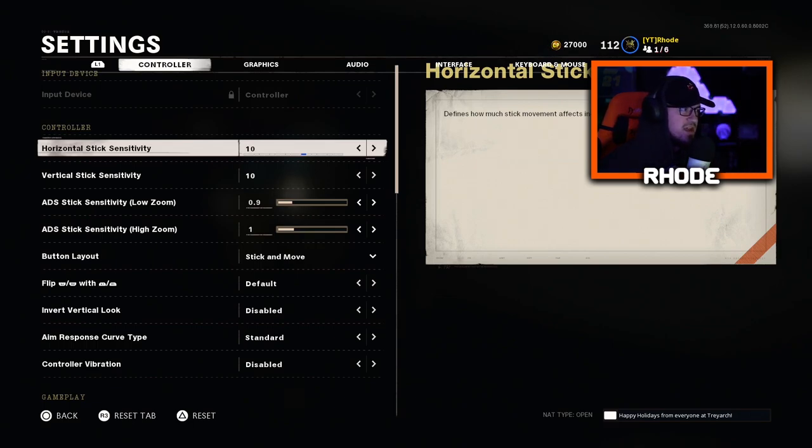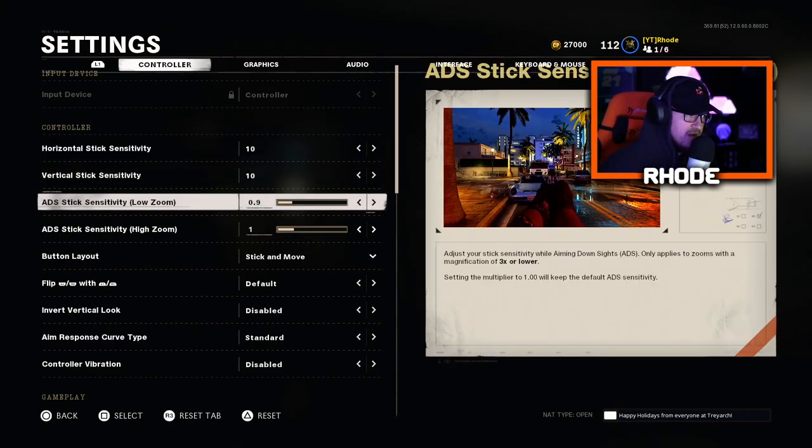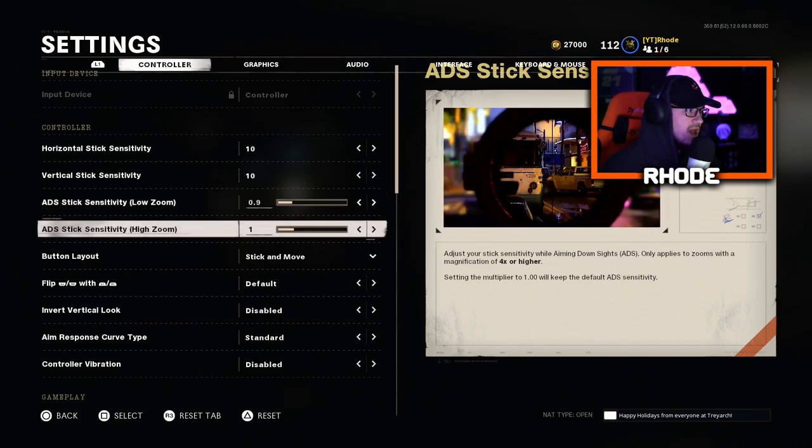I feel like it's more consistent with how you're playing and how your thumb moves — obviously on controller it's a little different from PC. For the ADS stick sensitivity, for low zoom I have 0.9, and for the high zoom — so sniper rifles or higher scopes — I have 1.0. That's better for quick scoping and getting the movement down. The 0.9 for low zoom keeps it more controlled, not jumpy back and forth. You can lower that and raise your horizontal and vertical stick sensitivity to counterbalance.